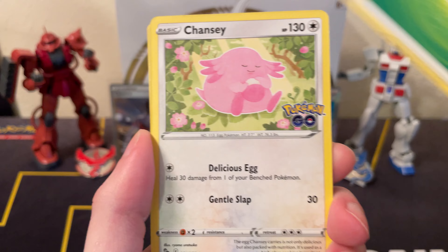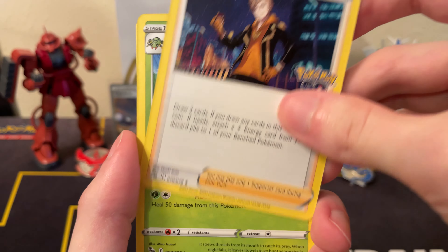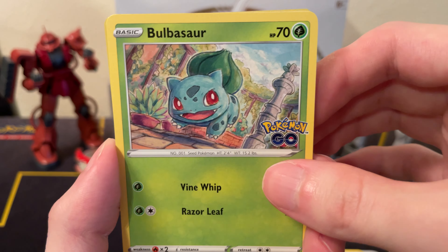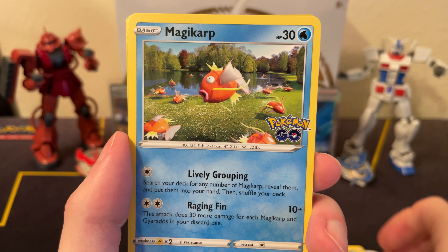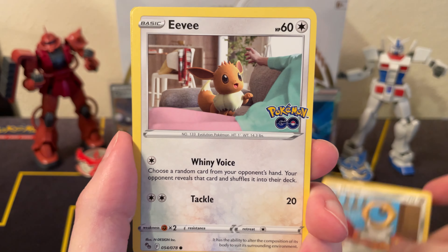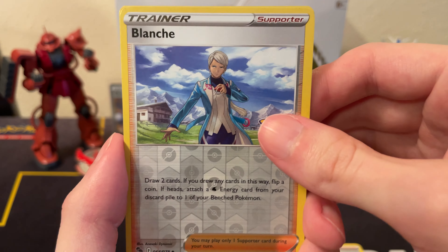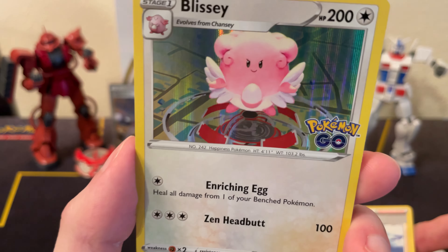I do wish there was a little more variety in this set in terms of what you can pull. At this point I'd prefer opening the Japanese products — I kind of like the pull rates better, a bit more predictable. Got a Blanche reverse and a Blissey holo — I do like this card though.